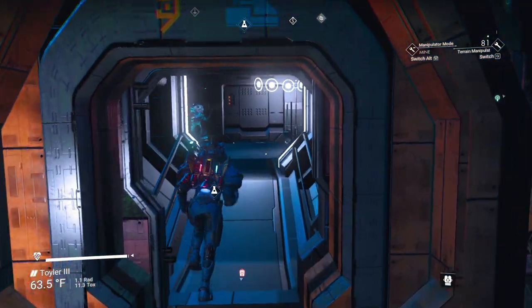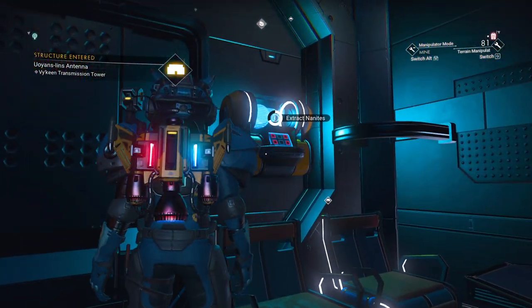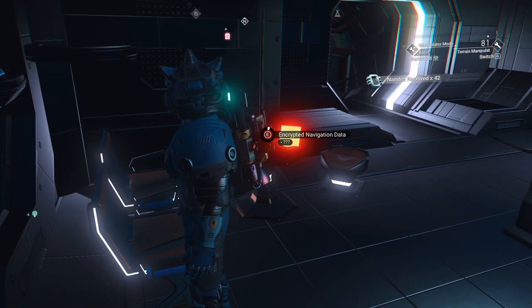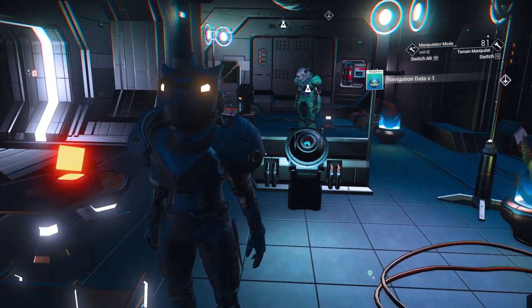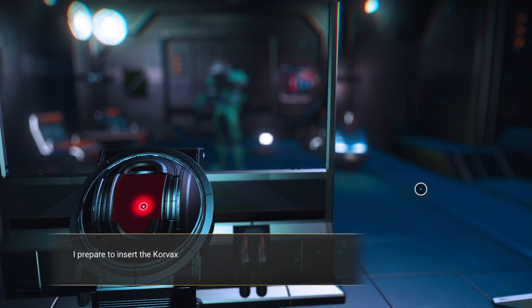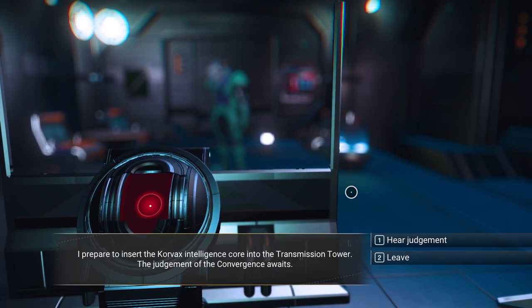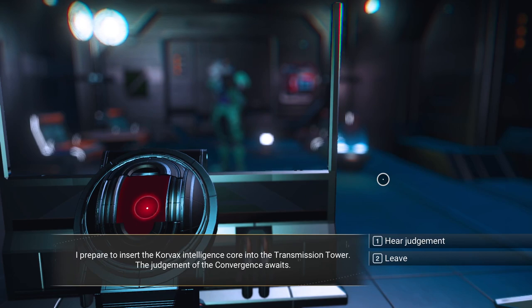Here we are — doors open. Now, normally if you find these in regular playthrough without any storyline, if you find one of these transmission towers specifically, you'll find something very special — usually a crashed ship, which is a great way to get resources and upgrade your ship. Let's hear the judgment. It says: I prepare to insert the Korvax intelligence core into the transmission tower. The judgment of the core convergence awaits.